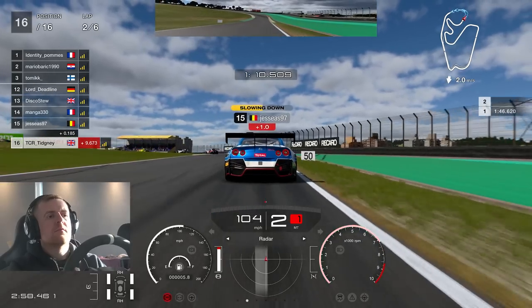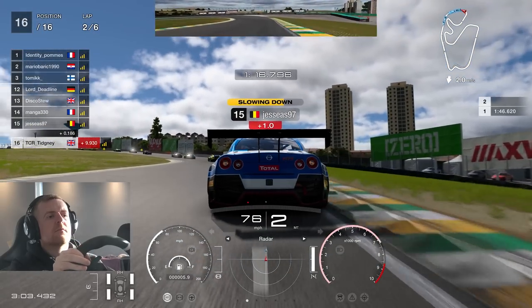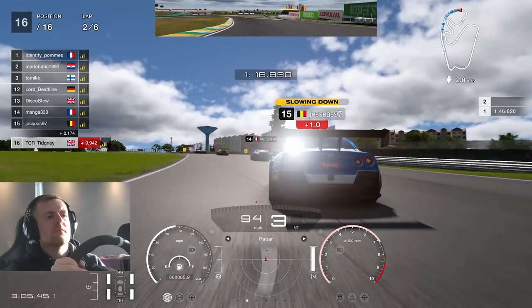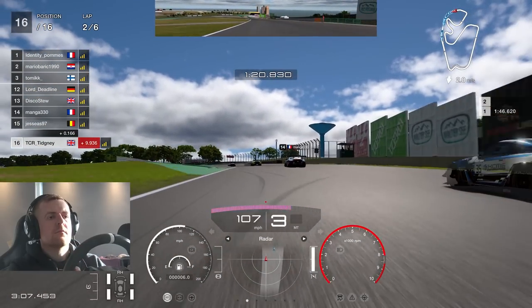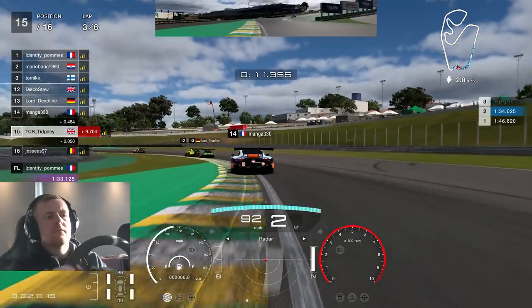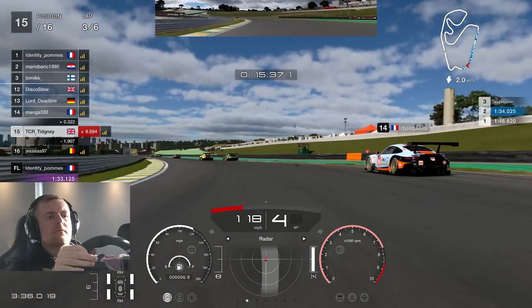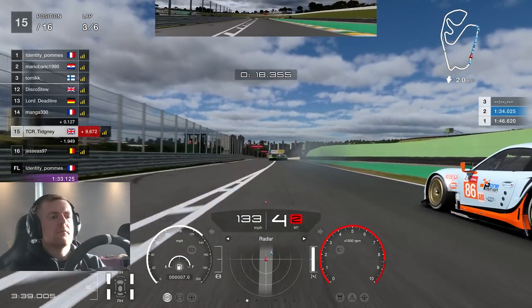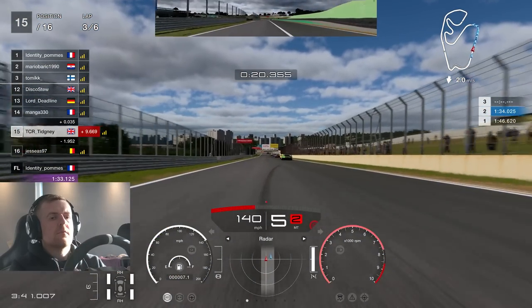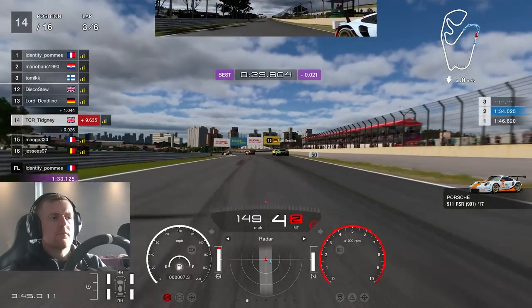A lap later on lap two, Jesse's got a penalty this time and I've taken mine. We're back in this train. Jesse goes towards the right-hand side — that penalty line is in a brutal spot uphill, so you lose a lot more time than what you get from the penalty. Lap three, Manga runs a little wide through the centre S and we go down the inside of Manga in the Gulf Porsche, heading towards the braking zone and in we go.